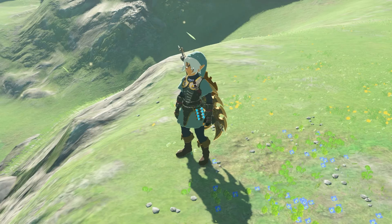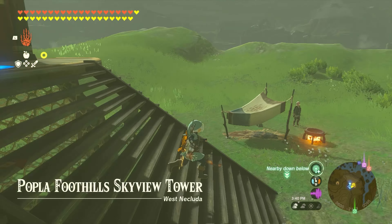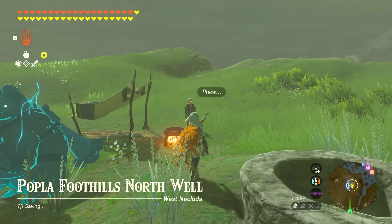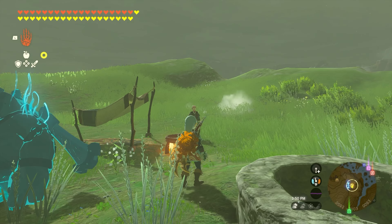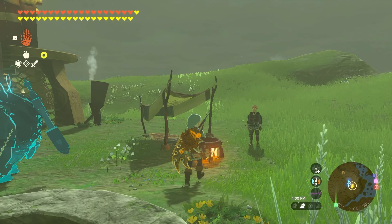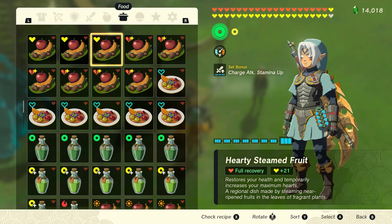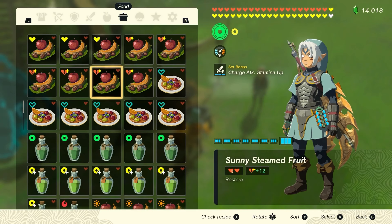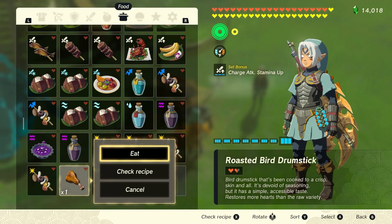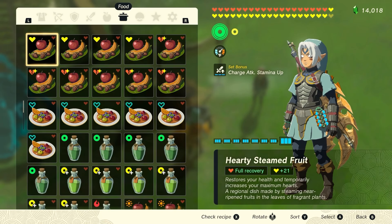Now we're off to complete this mission and get the last sage. Count yourselves lucky I cut out most of that dragon chase — it was not easy. Naydra and Dinraal were pretty straightforward, but Farosh I had to chase down into the depths. We used up two of our cooking items in the fighting, so I need to cook some stuff. Let me eat this one and free up some inventory space — we've got three open slots, so we'll make three of those.